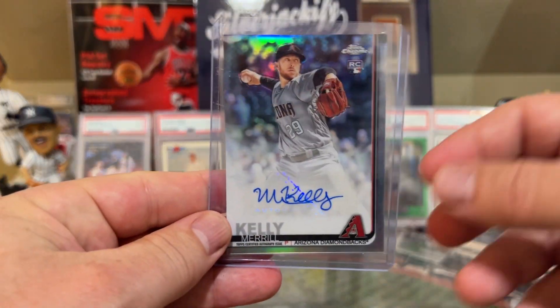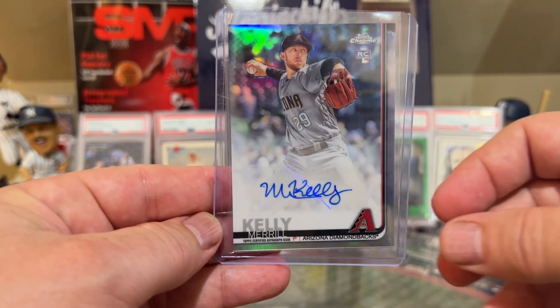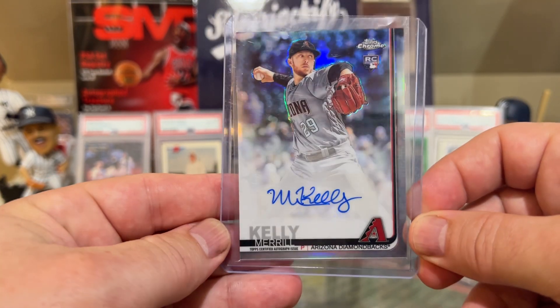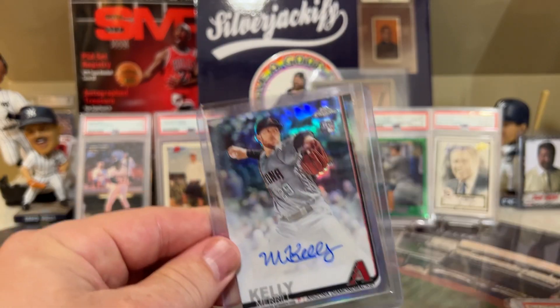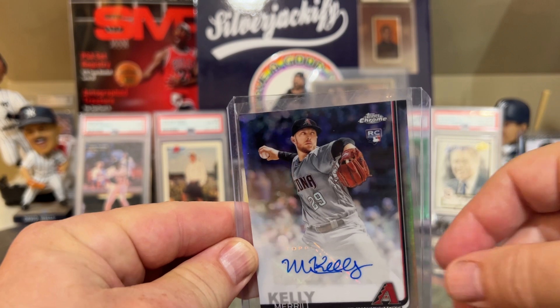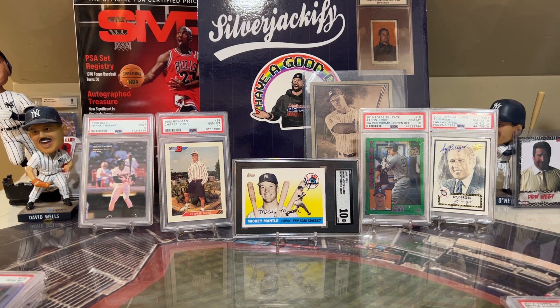Another card I noticed as I was looking through some of the players — Merrill Kelly. I think he has like a 1.7 ERA right now. I was kind of just looking through all the cards to find the top 30. Basically what I did is I looked at the top 30 WAR this year and picked out the best card that I have.